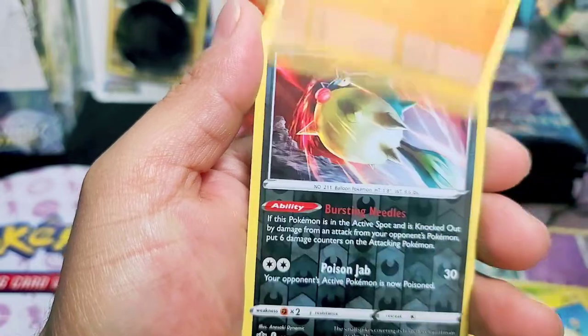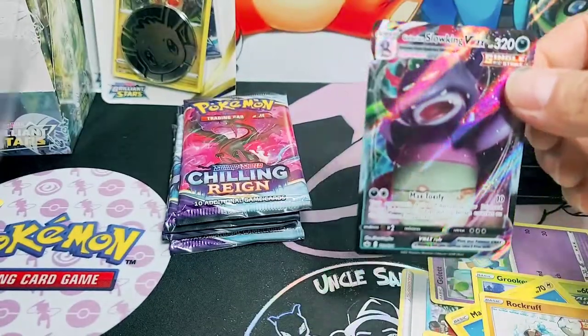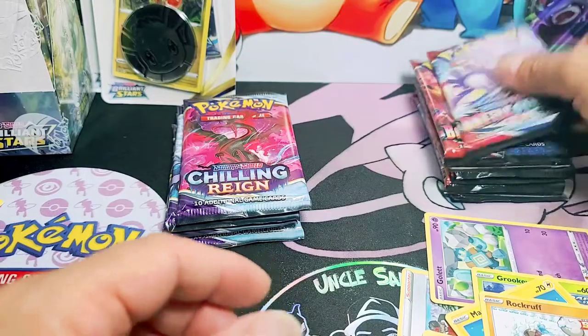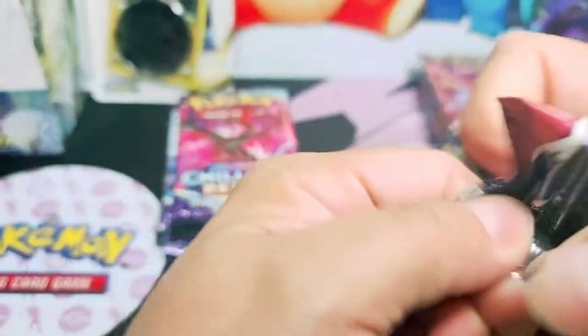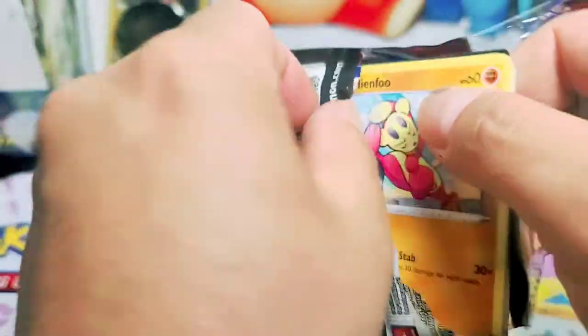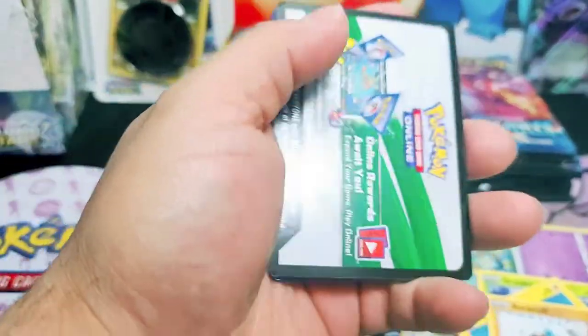Grookey. Marie. Rockruff. Quailfish. Hey, a Galarian Slowking VMAX! Wow, that is awesome. We have two VMAXs. I don't think I have the Galarian Slowking - I think that's gonna go in the binder. That's right, this is Chilling Rings. It might go in the binder, we don't have that one. Let's see - four to the front, let's get to it.